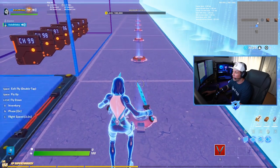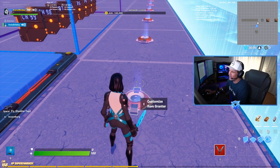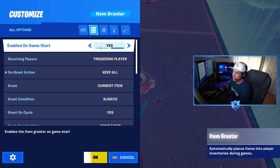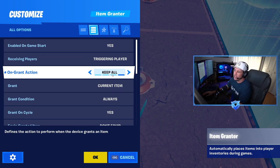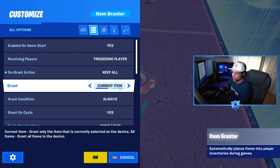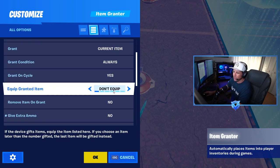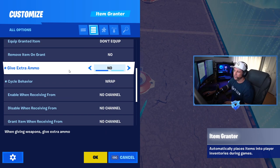Each mutator zone has a corresponding item grantor and a corresponding trigger. This first item grantor is going to be slot one. I've already dropped a variety of different assault rifles into it. When you place your item grantors, you want this one enabled on game start so it's working when the game starts. The player who receives the granted item is going to be the triggering player. On grant action, leave this as 'keep all grant current item only.' Grant condition: always. Grant on cycle: yes — this is important for random.